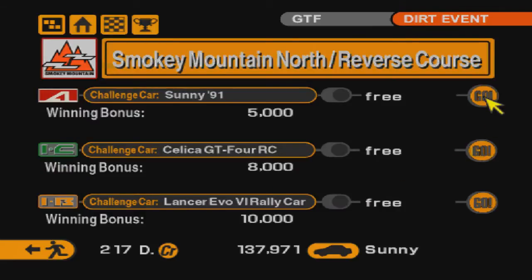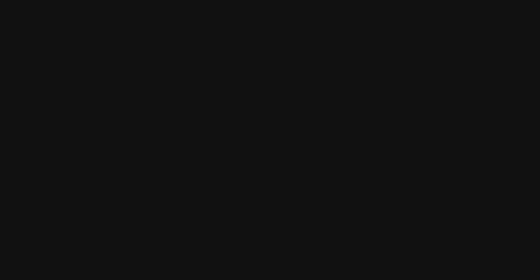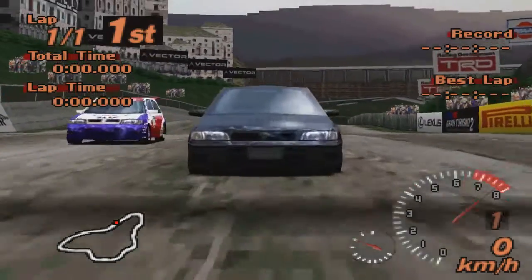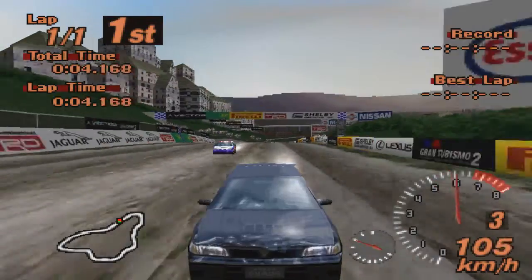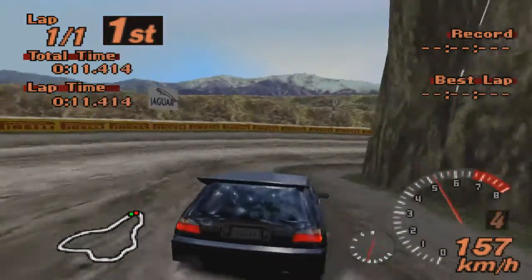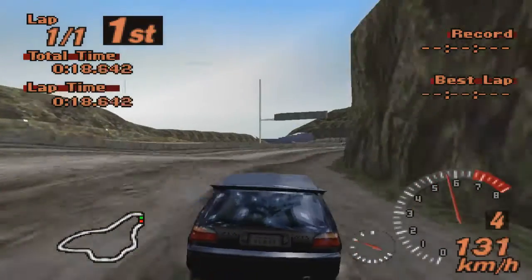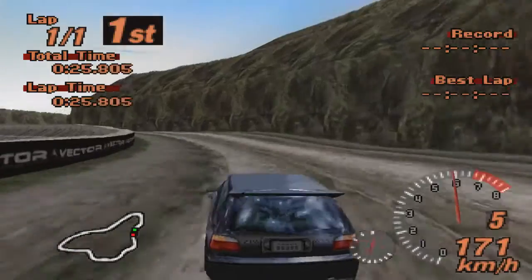Где тут у нас еще следующая гонка? Вот она. Smoky Mountain North — я боялся, чтобы это не была длинная двухминутная трасса. Нет, здесь я на Импрезе ездил. Тоже это моя первая попытка. На этой трассе я как бы ездил, но прямо, а это вот она в обратку пошла. Буду как-то мысленно переворачивать повороты и стараться наперед прорисовывать — потому что есть тут пару заковыристых поворотов.